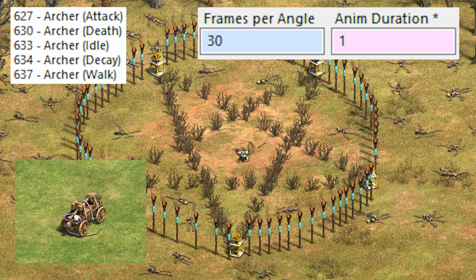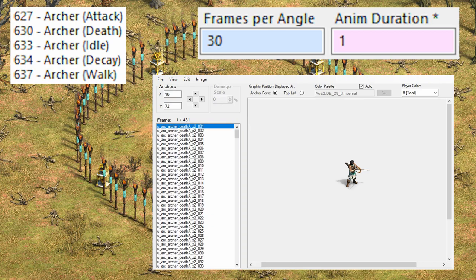Each angle refers to the directions in which a unit is capable of facing — eight in the original game, and up to 32 in the Definitive Edition. Frames per angle gives the number of animation frames for each direction. The archer's death animation has 30 images for each angle it can face.